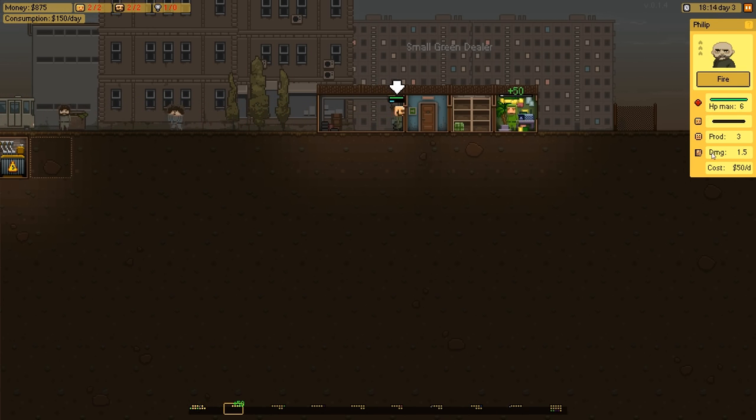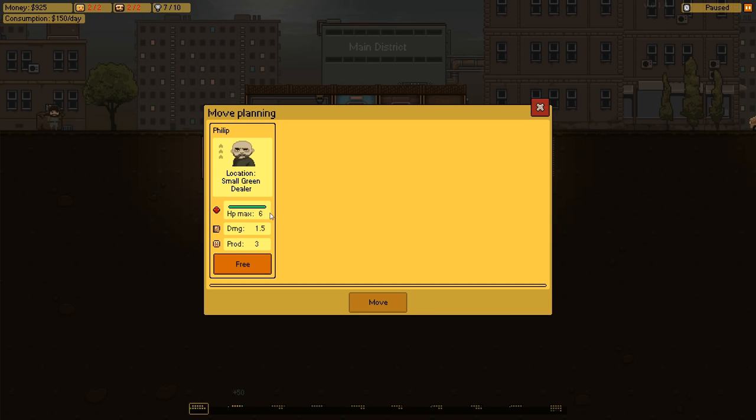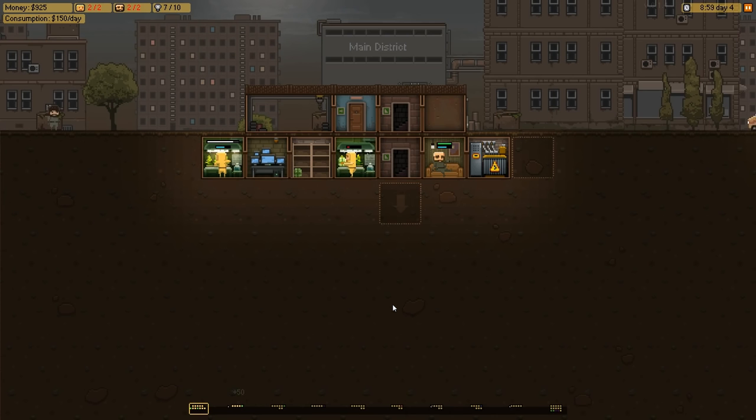We have these guys here - these are our security. It gives you very light details on how much they cost. This is a management sim, so we're producing a product and we're likely going to need to hire some thugs to protect that product, especially considering the nature of it. We can move these guys around - he's starting to get worn out a little, so we'll send him back for a bit of R&R.